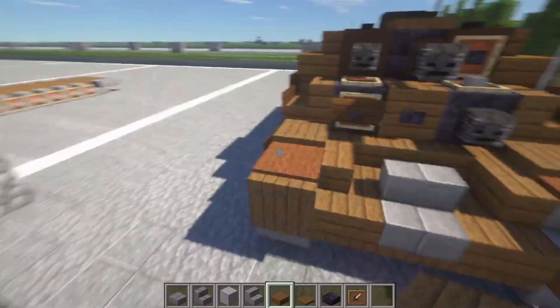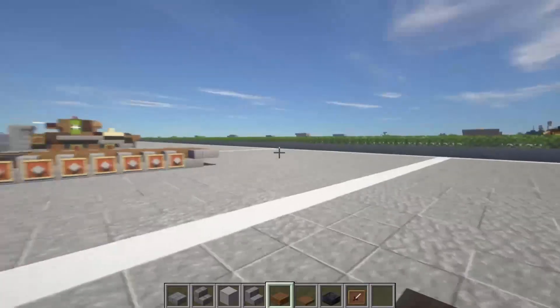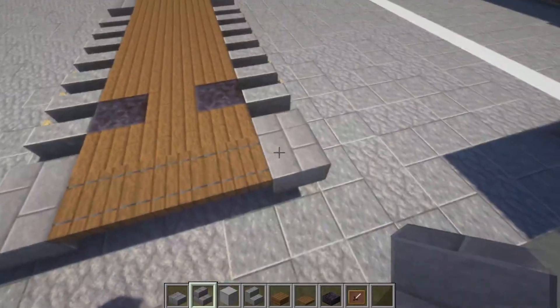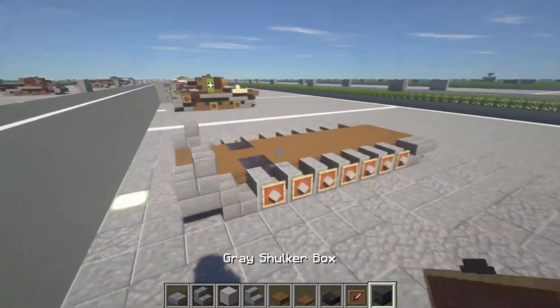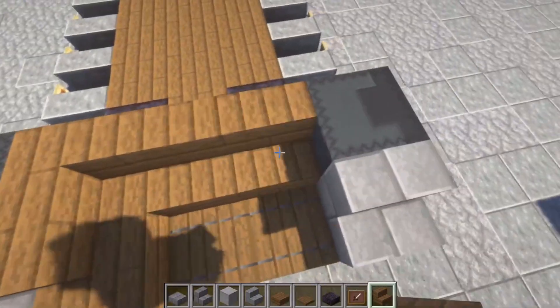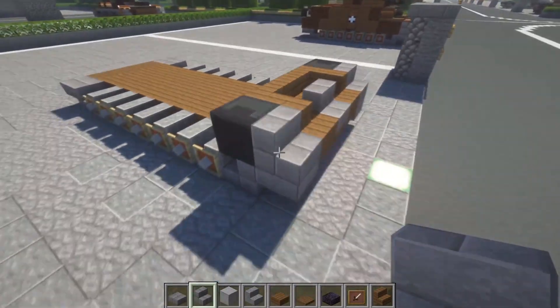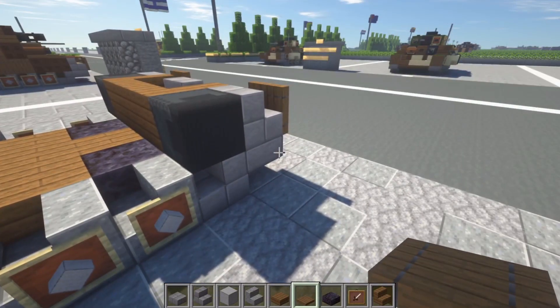We're going to start layer two by doing the tracks — the inside underneath what in German would be called schützen. The sides are pretty much the same on the Turan 2 as on the Turan 1. We're going to start at the front of the tracks, curving the tracks upward. Take grey shulker boxes, place them here with the bottoms facing outward. Then take some spruce stairs, place it here, then turn it and bring it across — it should hook around like that. In the center, do a stone brick stair as a spare track link. Take a spruce trapdoor, throw it here, one here, and close them.